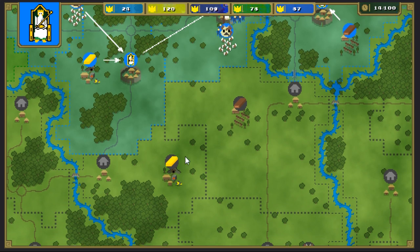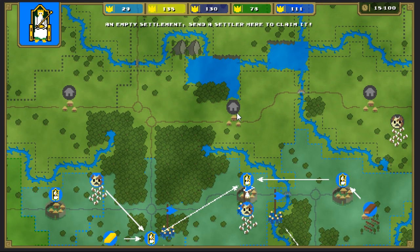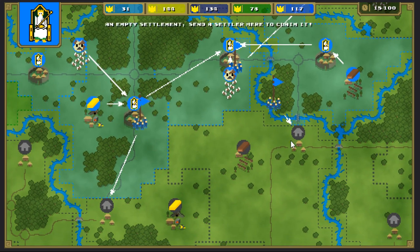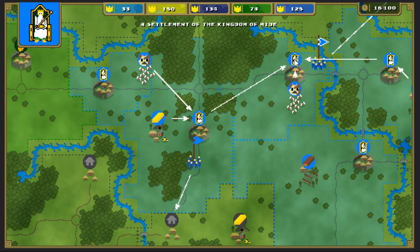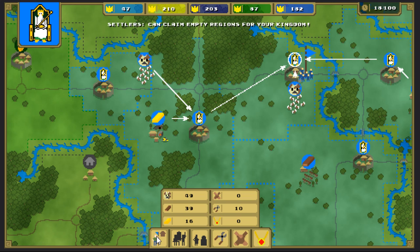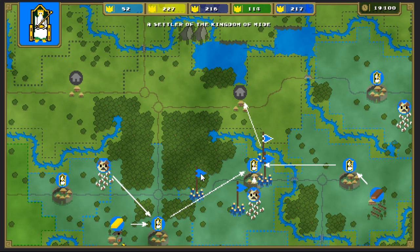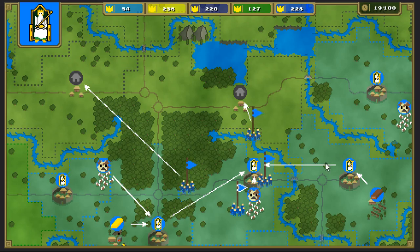We can eventually start building more things. At the camp, we can see we can build settlers, military warriors, and traders. We can also build tools, which allows me to make things like pelts and jewelry. That allows me to make traders and armies and things like that. We don't need an army yet — we just need more settlers, so we're going to crank them out and get them everywhere.